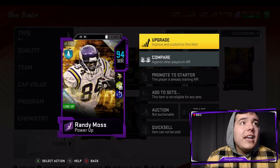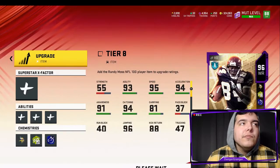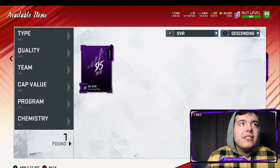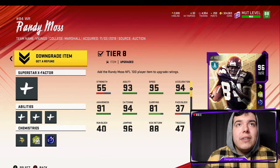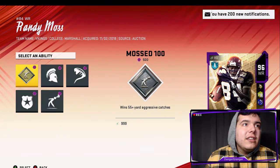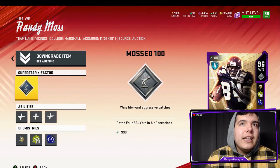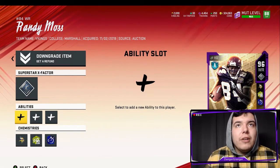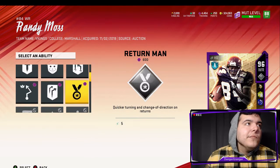We got the 95 overall Randy Moss, so we're going to get him up to a 96 with the Power of Pass — basically saved us a ton of coins. I'm going to put the X-Factor on Randy Moss, specifically Moss 100, just because why not. We have to make sure we equip that, and we also need to put abilities on him.